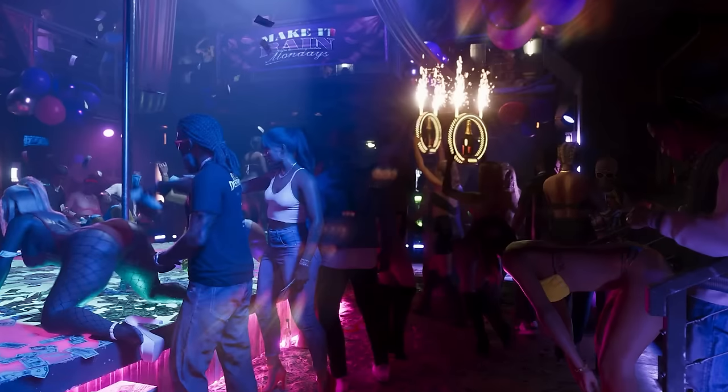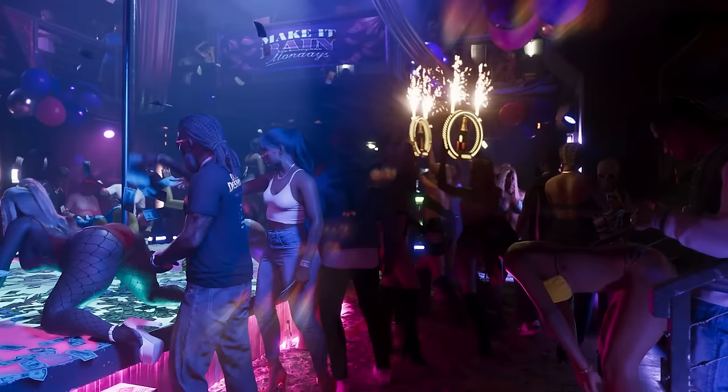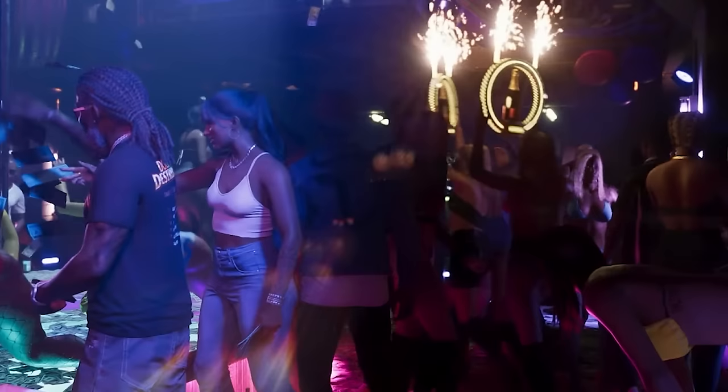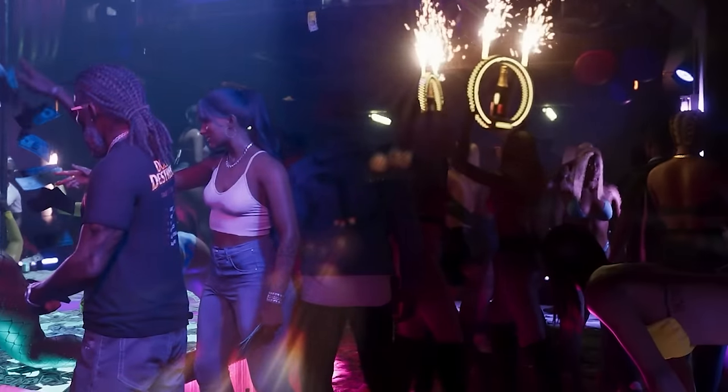Next up, we get a detailed look at the inside of a club. What's super cool is the t-shirt an NPC is wearing — we can see a reference to five cities from previous Grand Theft Auto games: Liberty City, Alderney City, San Fierro, Las Venturas, and a fifth one that's hard to make out. There's a clear reference to previous GTA cities on the back of this t-shirt.